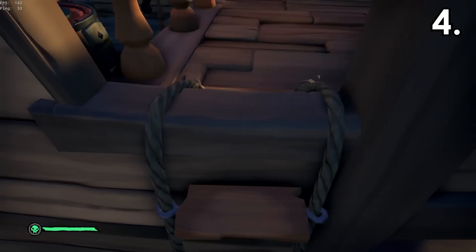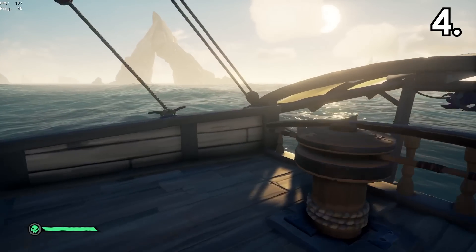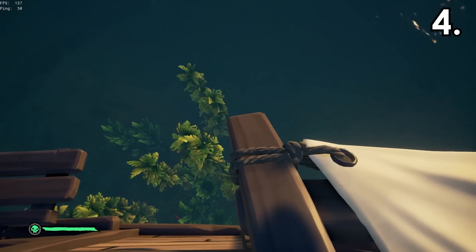If you're tucking on a sloop, then this is the best spot. Just wedge yourself up in the corner, hide, and you become practically invisible.